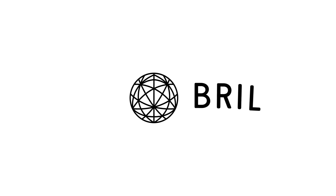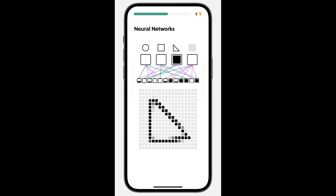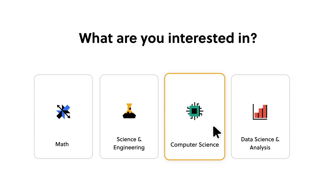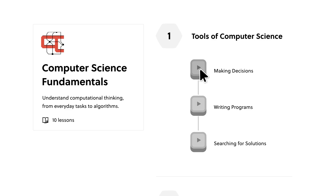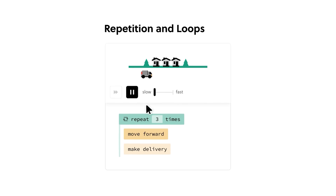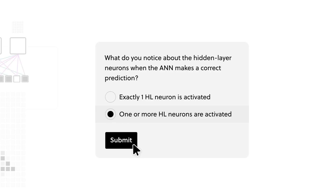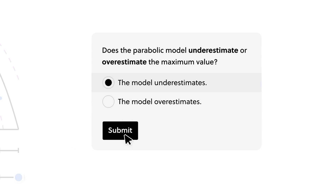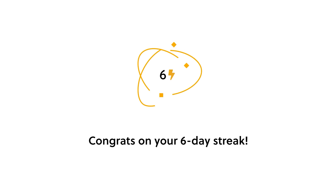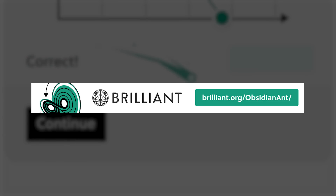I love technology, especially the fields related to space and AI, and I want to learn as much about these as possible. Brilliant.org has been an amazing resource to learn all about this in a very interactive way. I've recently been getting into space science-focused video games, so Brilliant's course on astrophysics is a perfect option for this. With my growing interest in generative AI, it's great to see that Brilliant has a course on AI and neural networks as well. If you have a technical interest in science, maths, or computers, Brilliant is an ideal resource for both busy people and professionals. Currently, Brilliant are offering a 30-day trial — visit brilliant.org/obsidianant to sign up. The first 200 people to do so will get a 20% discount on the annual subscription. Do check out that link in the video description.